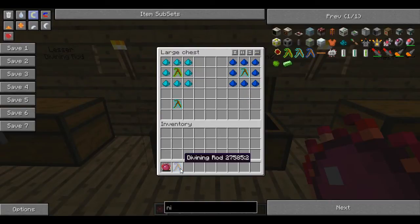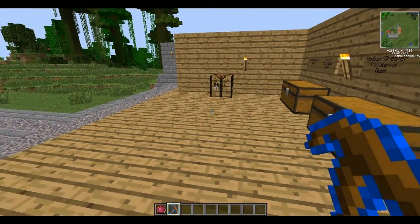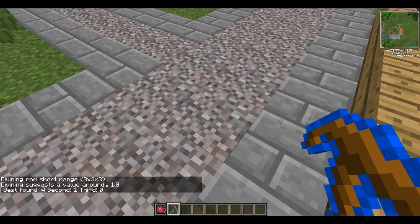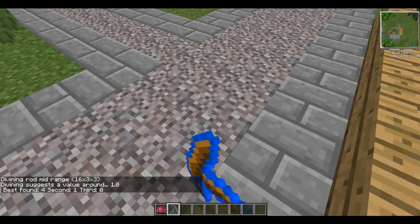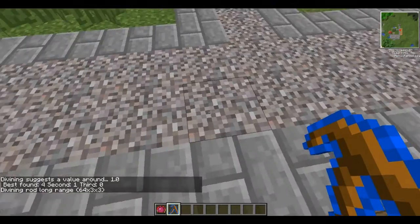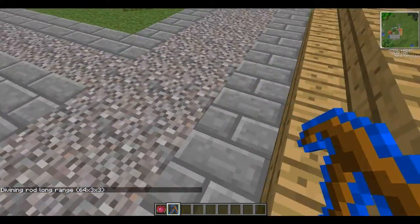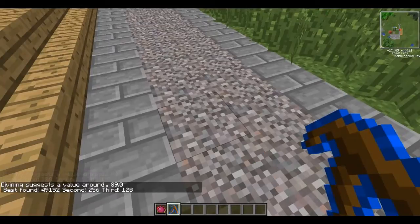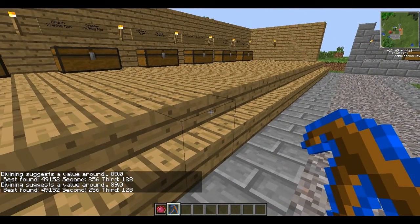I'm taking this one with me to give you a brief example. You can press G and it will change the distance it can search. If we right click on the floor, it says the divining rod suggests a value of around 1 and the best it can find is 4. I think 4 is gravel and 1 is either dirt or stone. If you press G again it goes to 16 — still only 1 and 4. At 64 squares down in a three by three square, the best found is 128, which is either iron or coal. So not much to be found here, but that'll come in handy for building uranium bars to make generators.